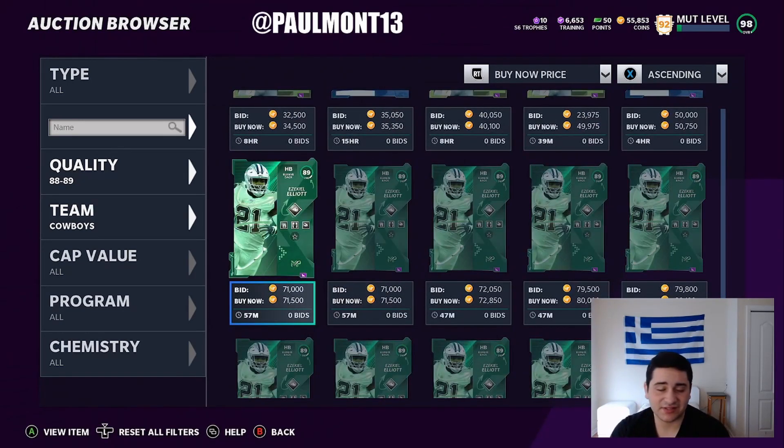Check the price of this Zeke — 71k. People are buying them because they need them for the power-up. They want to get that Zeke to a 99, not keep him at a 98. I mean, chemistry and stuff, but they want this card to be a real 99. So this Zeke card is a 71k card — 71k for this 89 Zeke.